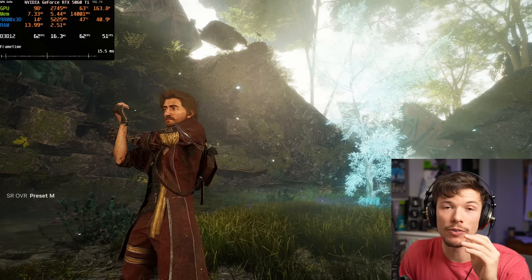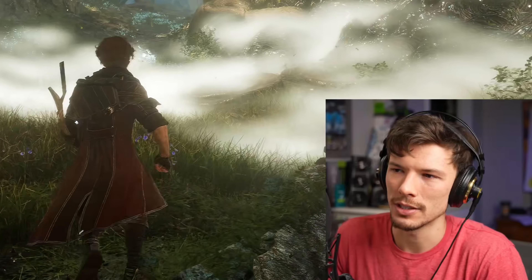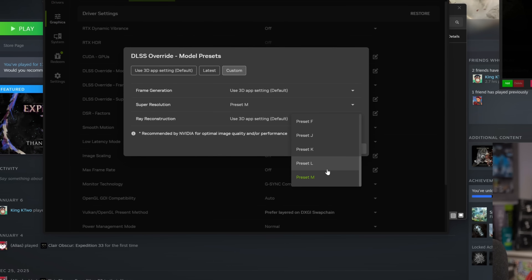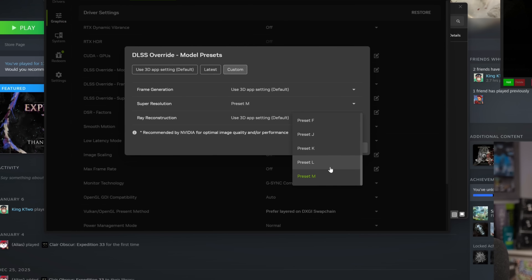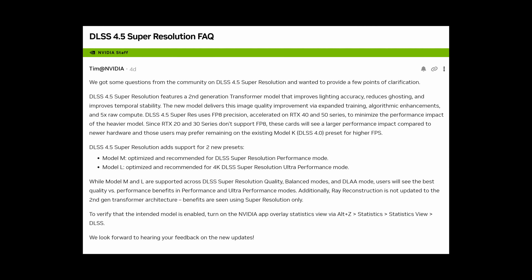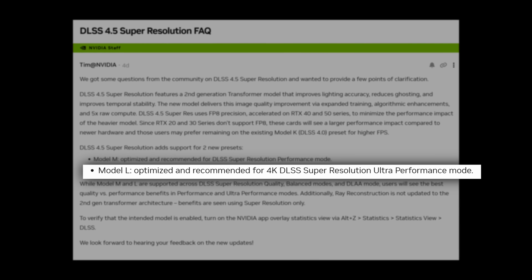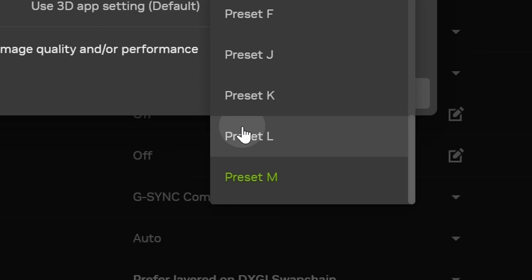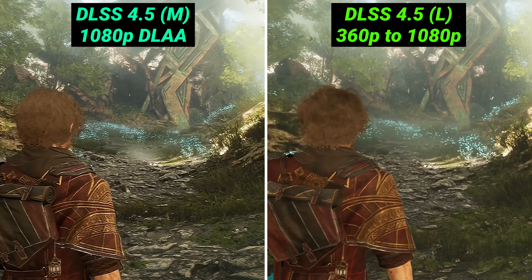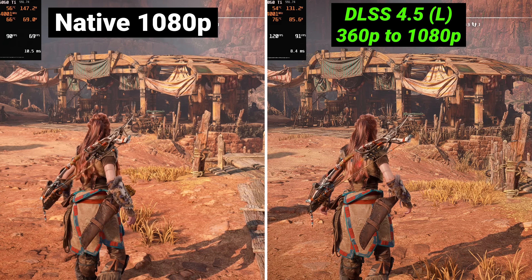This has been a failed experiment in terms of that. But Nvidia still has one other thing up their sleeve that nobody's really talking about. There's not only an M preset which is DLSS 4.5, but there's also L. This preset does not take the L — if you check Nvidia's FAQ section with DLSS 4.5, you'll see that this one is specifically targeted for things like ultra performance upscaling. Let's turn on preset L. There are definitely issues — I think a lot of this is because of Unreal Engine 5.